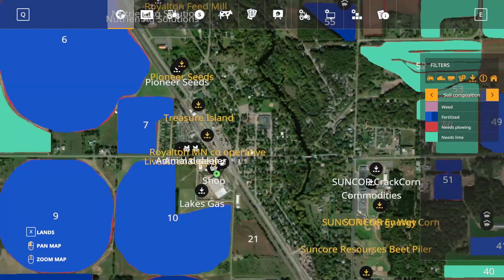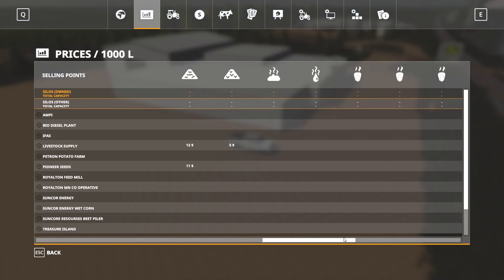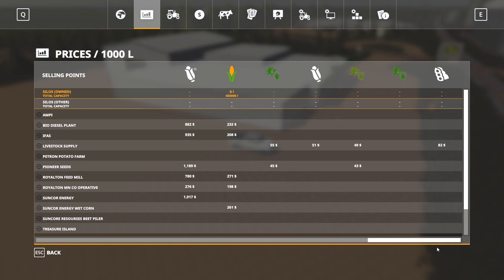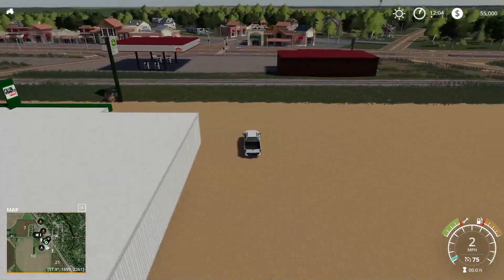We got Lakes Gas back there on the corner. It looks so cool — I love it already. Right here looks like we actually have a buy point. It says 'Meridian Seeds' in there, so I bet it's a buy point for seeds.